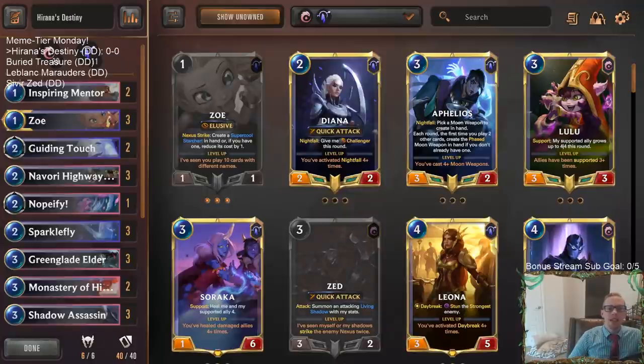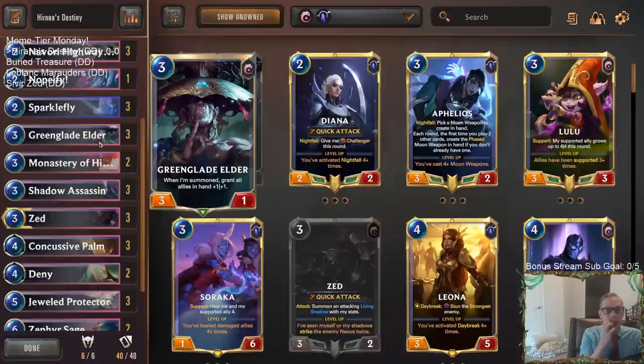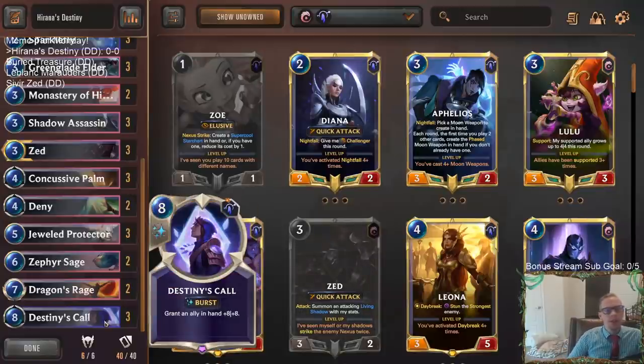Welcome everybody in Twitch chat and on YouTube for some Harana's Destiny. We got memed here Monday. Today we have four very cool viewer-submitted donation decks. This one's a deck with Zoe and Zed for champions — all about buffing up allies in hand. We're using Green Glade Elder to grant allies in hand plus one plus one, Jewel Protector to grant plus three plus three, and Destiny's Call, a new Targon card, to grant an ally in hand plus eight plus eight at burst speed — kind of like Battle Fury except Battle Fury is plus eight plus four.